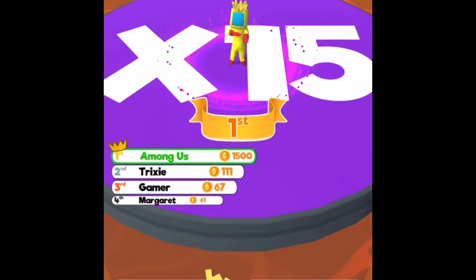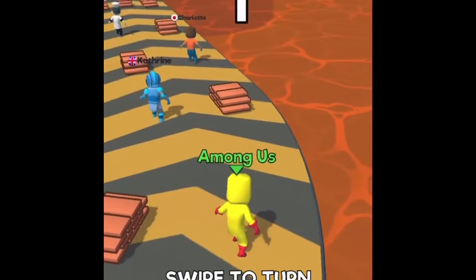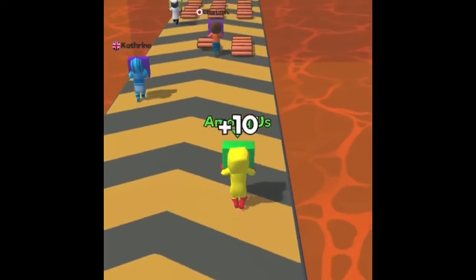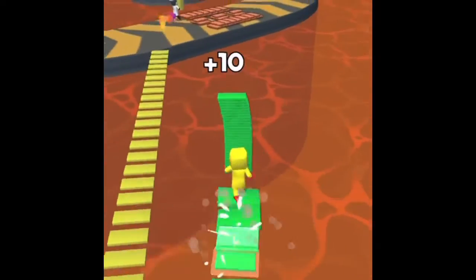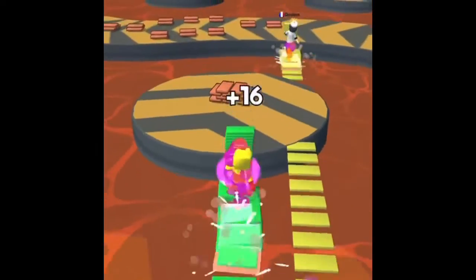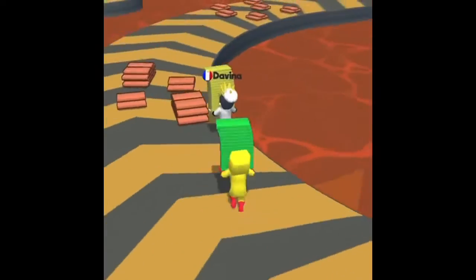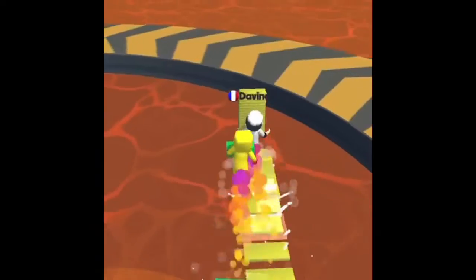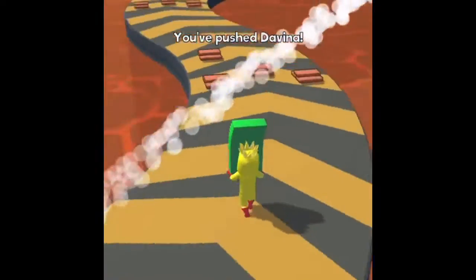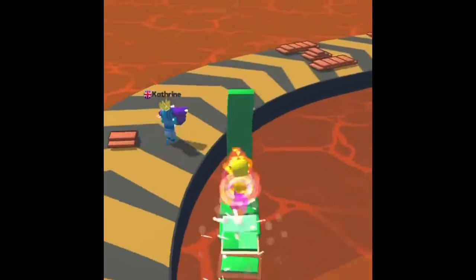I will be showing you some cool features of this game and more strategies. Now I will be showing you a new strategy called the trolling strategy. In this one you collect as many wood planks at the beginning and then you immediately cut across. It wastes all your planks but you do get a head start. Then you can knock other people off — just like that — and then I will try to turn around so I can knock off more people. The strategy is trying to knock everybody off.